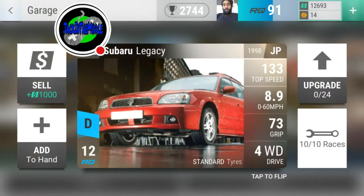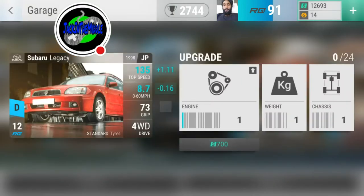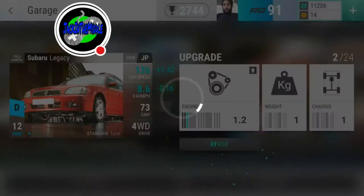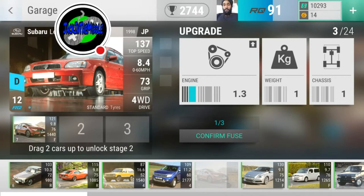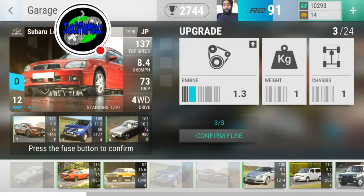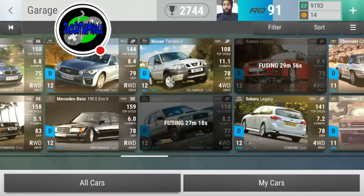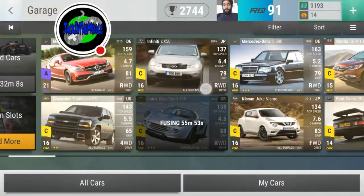We missed the Forester again — it's a 2003 Forester. Now I'm going to fuse the Legacy: better zero to sixty goes first for me. The other one has better handling at 72 compared to 60, so that's why I ordered them that way. Now I have a new Forester and a new Legacy — the Legacy actually outperforms what looks like a '98 model compared to the 2002.